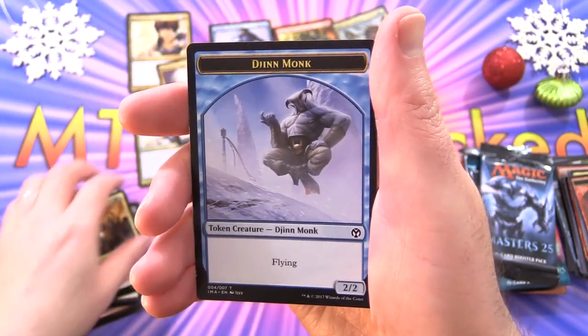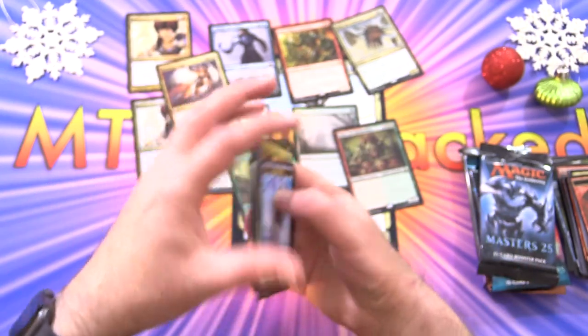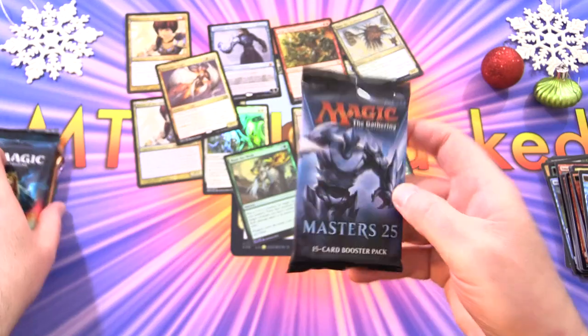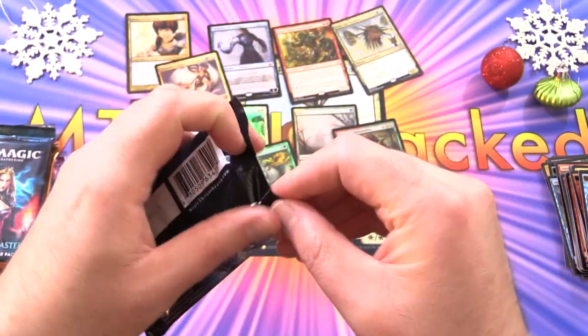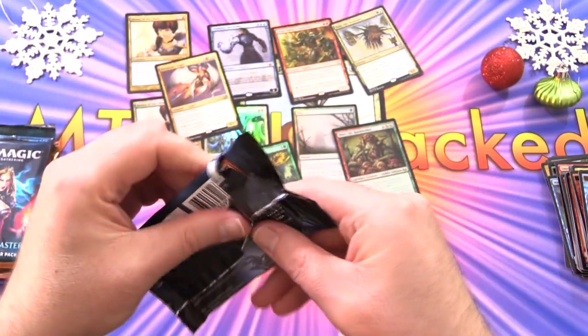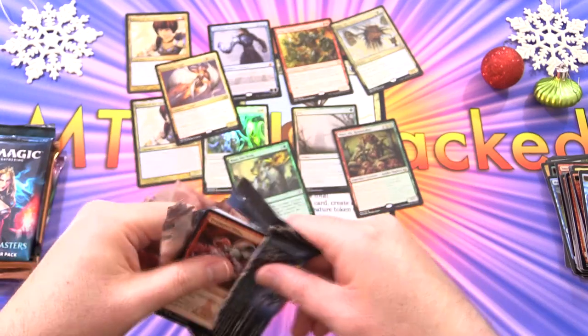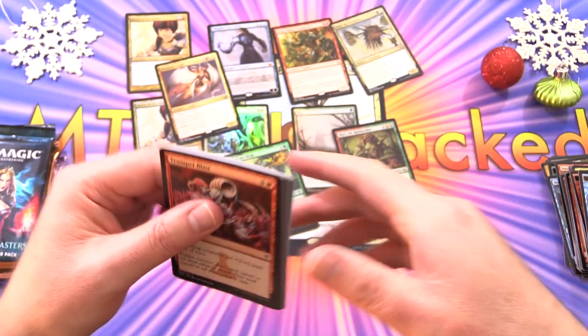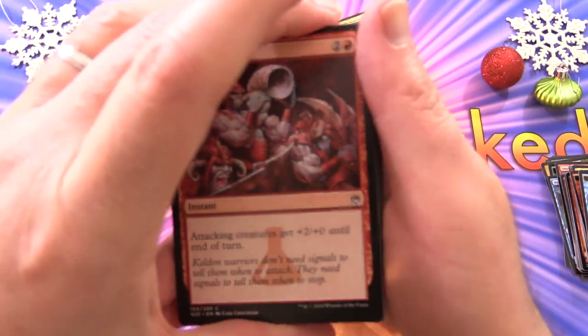And a Jin Monk Token. On to Masters 25. So actually, we opened one of every Magic set this year, from Commander Legends all the way back to Antiquities. If you missed that series, link in the corner to the playlist — an awesome journey through Magic history.